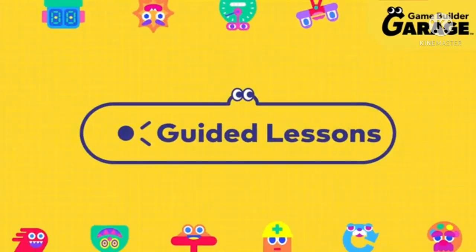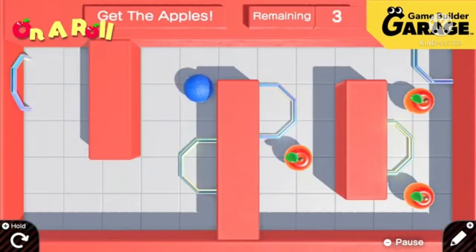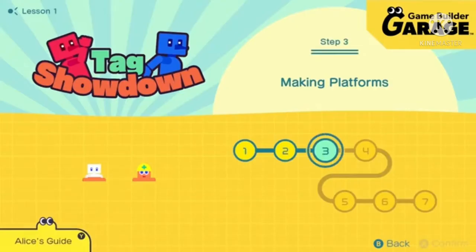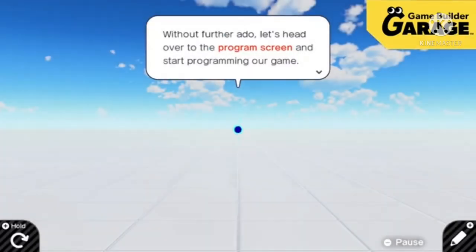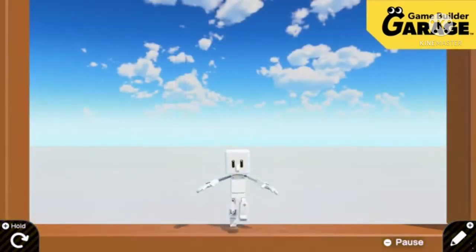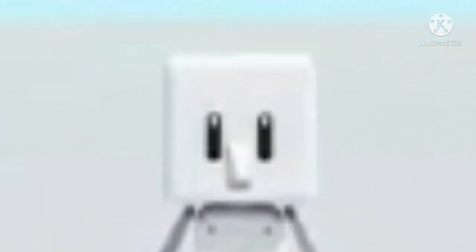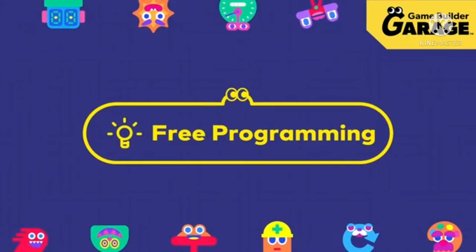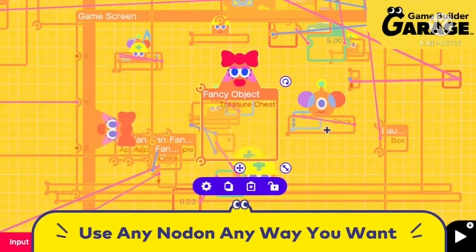From multiplayer games to 3D action, there are seven games included. Your goal is to finish building each game by following the steps in the lessons. After mastering the interactive lessons, you can try out different Nodons and experiment further.